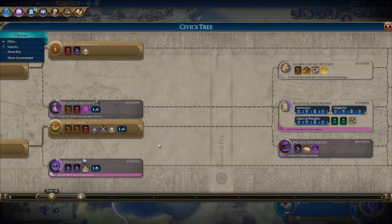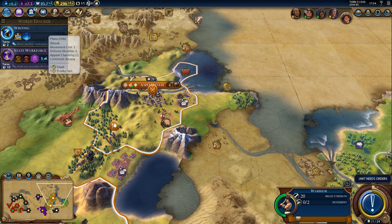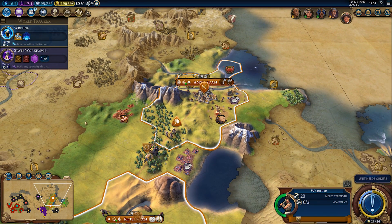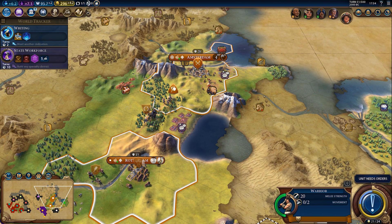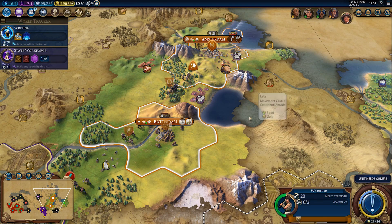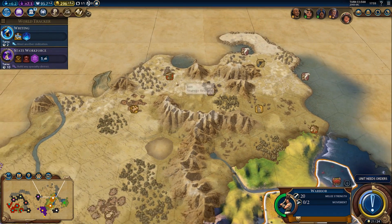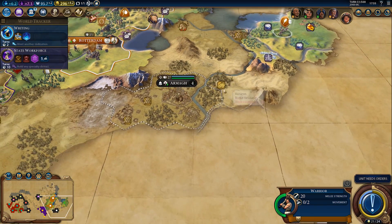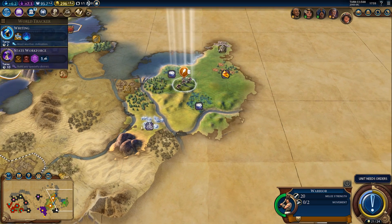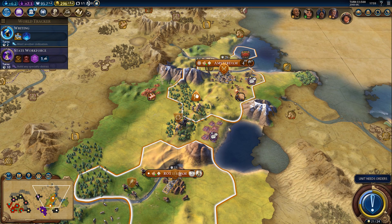Our next civic research is going to be state workforce and then political philosophy. I'm not sure if I want to wait to build a district — I might just do it without the inspiration, because we want our government as soon as possible. At the same time I want two settlers out ASAP. I definitely want to grab this location before someone else gets a chance. It's more likely someone might settle here — we don't know if there are any AIs to the east.